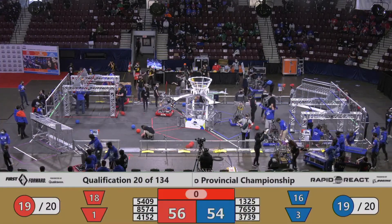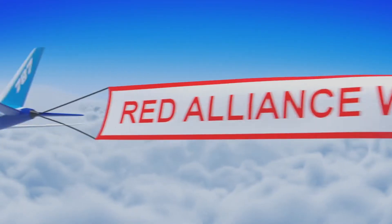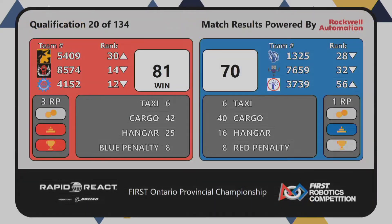Those scores are up on the screen now. Red Alliance is winning that last technology match — final score of 81 Red to 70 Blue. 3 RP for the Red Alliance. I told you, folks, it's all up to those hangar points — you don't know what's going to happen. All right, science, let's get that match started.